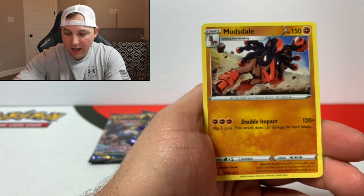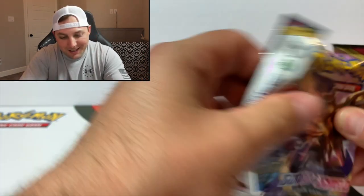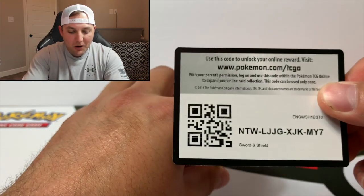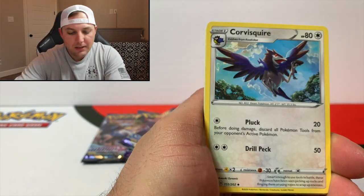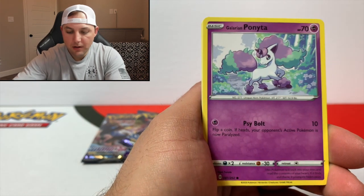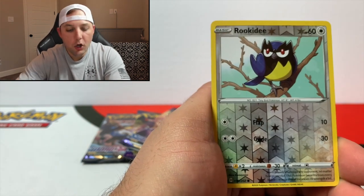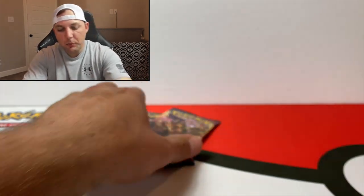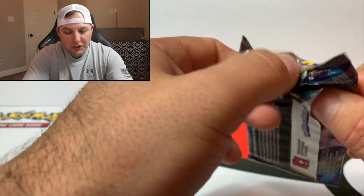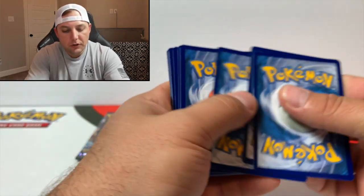Got a Houndoom and a Mudsdale non-holographic. Four packs before we get into the mystery box. Here we go — code card to the front. And for the rare we pulled a holographic Oranguru. We did just pull a reverse Oranguru about a pack ago, so those can go together.